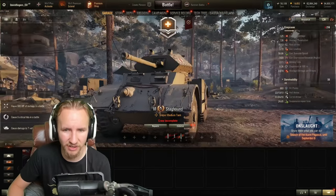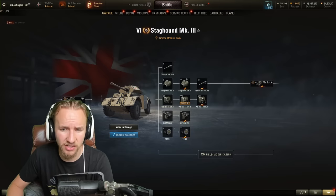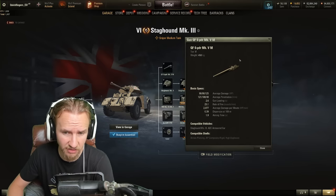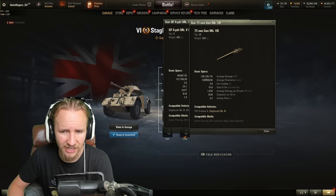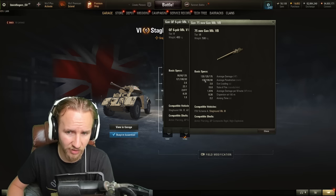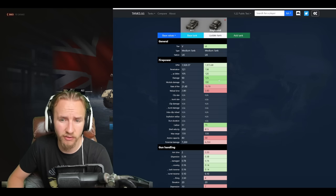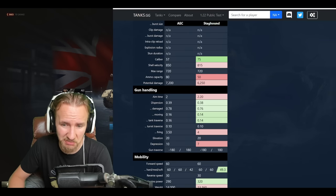The Staghound looks basically like a Crusader turret on a very different kind of hull, again with four wheels but they're very big wheels, making it rather tall. The stock gun is the same as the AEC's upgraded gun — not great at Tier 6, but not unplayable. The upgraded gun is kind of like a Cromwell gun but slightly worse in every way: 125 alpha instead of 135, 138 penetration, gold a little lower. DPM is nice, accuracy not so much, but 2.2 seconds aim time is absolutely fine.